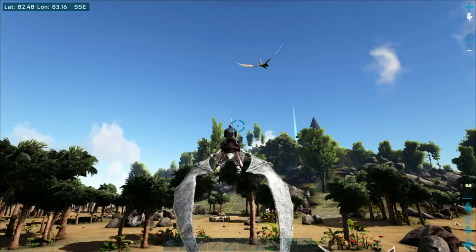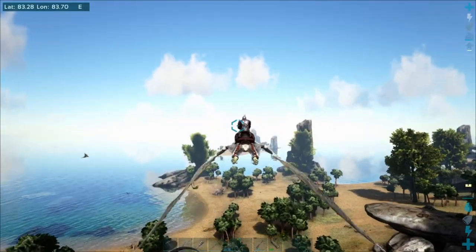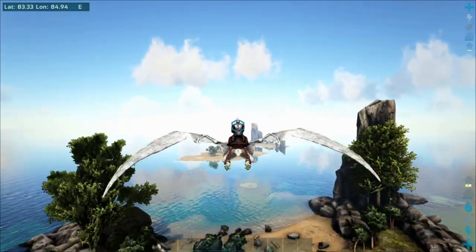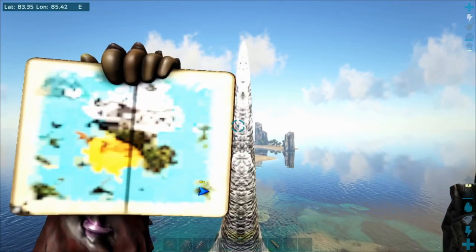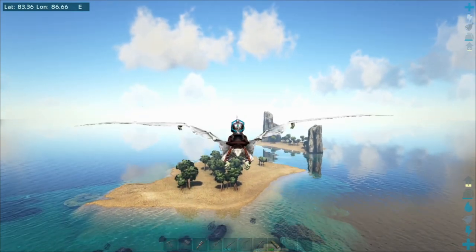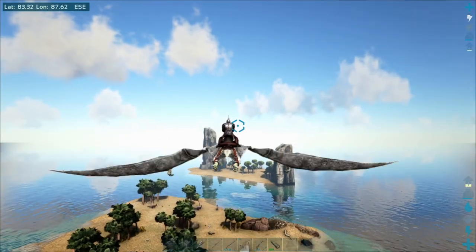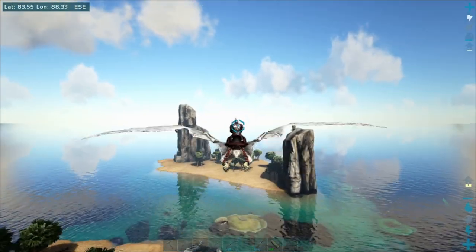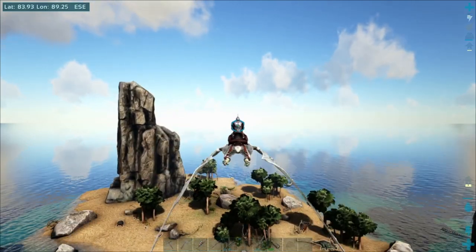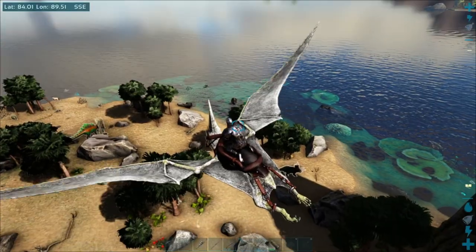Okay, we got our stamina back. Check out these little bits, these little tiny islands — also good spots. I cannot believe how good of a job they did with this. This little nothingness out here — that wouldn't be the worst place to start off. Seems like everything you need is right here except for metal.